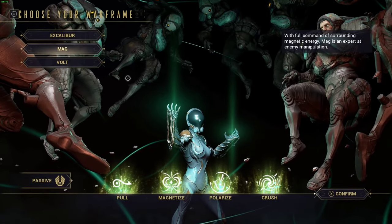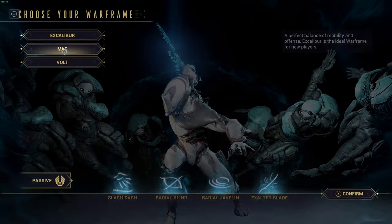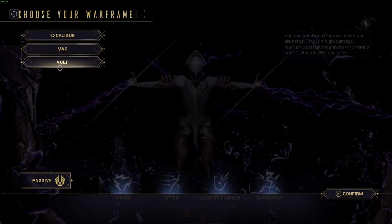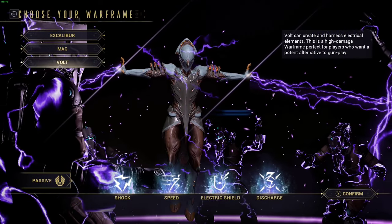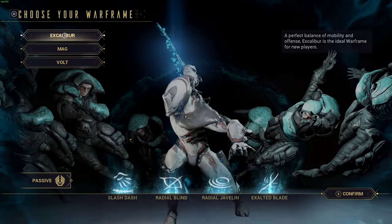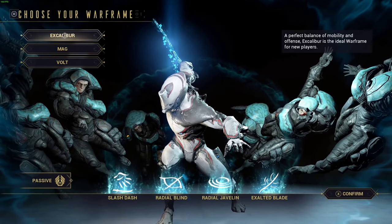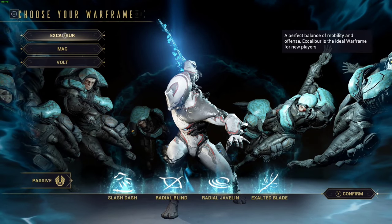When you start off in Warframe, you are going to have the choice of three different characters: Excalibur, Mag, and Volt. They all do different things in terms of abilities and where they're going to get you in the game. A lot of new players like to opt for Excalibur because swords go burr, and swords are just cool.